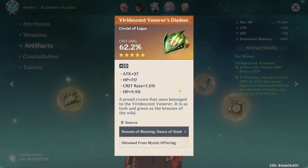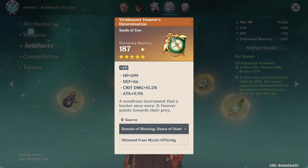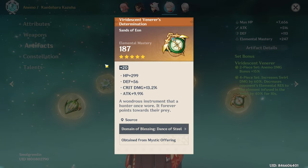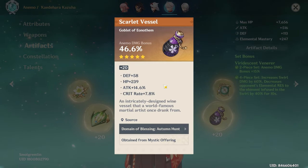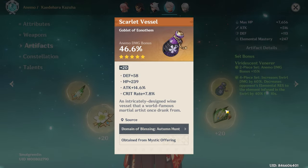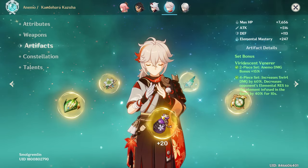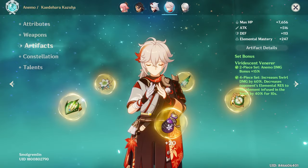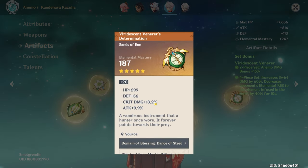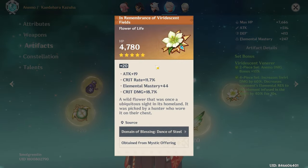Your Circlet is a Crit Damage Circlet — you could probably use more Crit Rate. I understand how hard farming Circlets is. Your Feather is just beautiful. Elemental Mastery Sands and a Crit Damage main stat — you're working with what you've got. And then a Anemo Damage Goblet with 14% Attack and 7.8 Crit Rate. If it's all you've got at the moment, it definitely works.